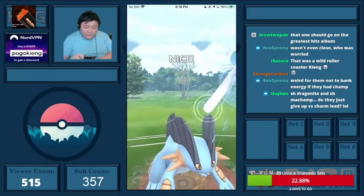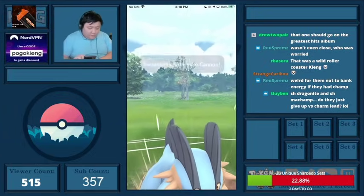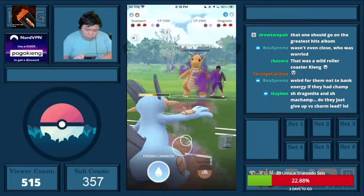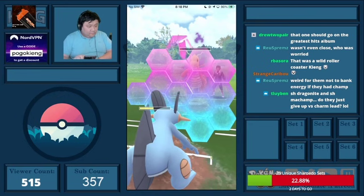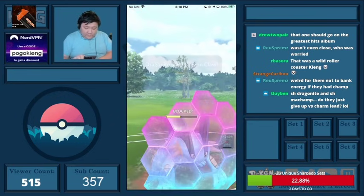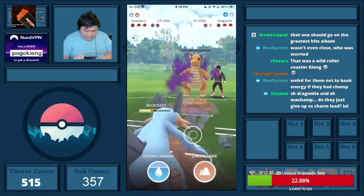I throw one Mud Shot, then the move. This actually doesn't KO the Dragonite. At this point I'm like, okay — we're just going to Mud Shot down this Dragonite. There's just no other way for me to win this game; I need to come out with energy. I'm already super low on health and I have one Pokemon I can potentially sac.